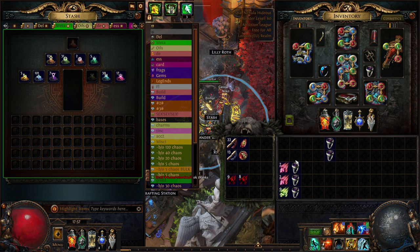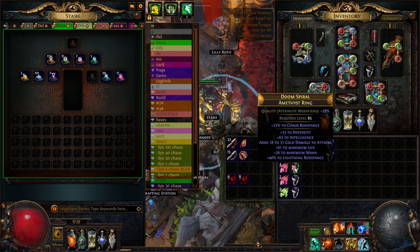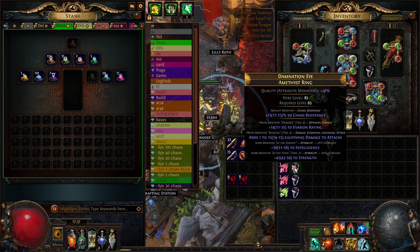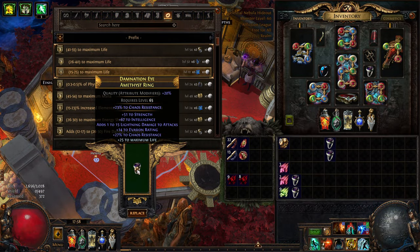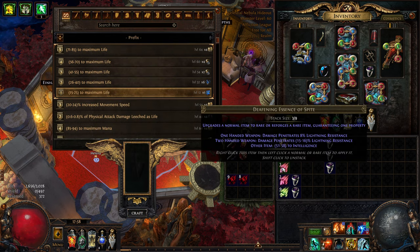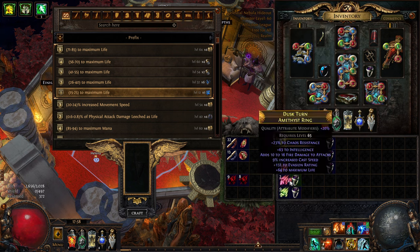Yeah, a couple of divs so we'll keep that. Next one - nope, nope. T5 and this one is empty, so with empty ones we'll just select this. We fill up the prefix and guarantee a suffix - T2 cold res, this will sell 100 percent. That might downgrade mine, I guess let's not.